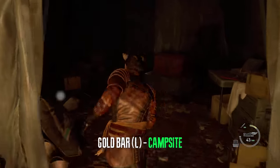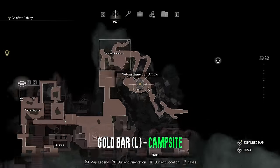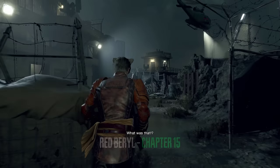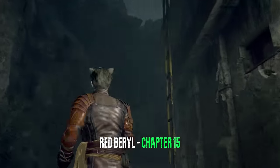Right before the Krauser boss fight in the campsite we can get a gold bar located right here. After you kill Krauser and meet Mike for the first time, you can get a red barrel from behind this house.